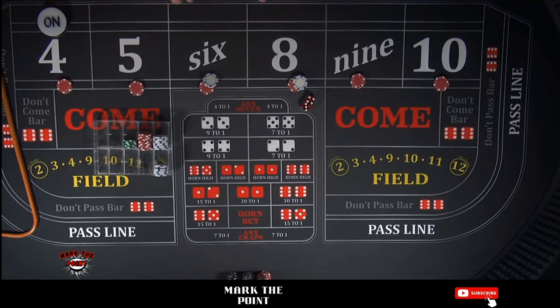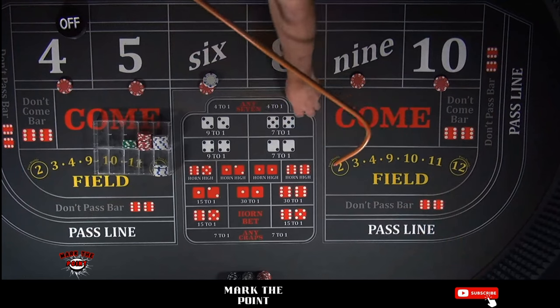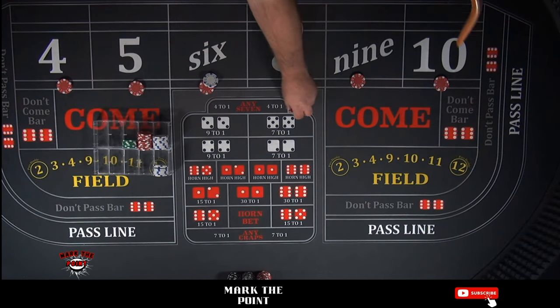All you can do is keep on keeping on when it gets like this. Turn the puck off. That's another 7 — absolutely ridiculous rollout so far. All right — that's an 8 for a new point. I feel like I'm getting upset and I don't even have any money at risk right now. That's how bad it is.